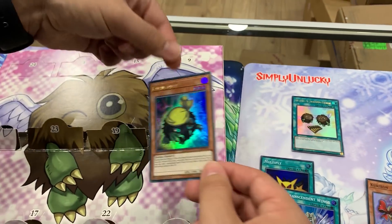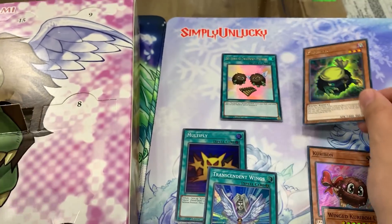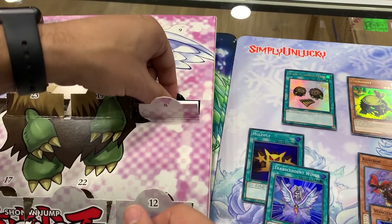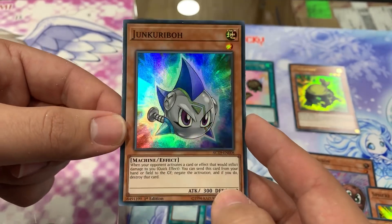Another Ultra Rare - Curry Bandit. This guy's been reprinted a few times now though. Interesting to see him as an Ultra Rare. Next we have Junk Kuriboh - I've never seen this card before. That's crazy.